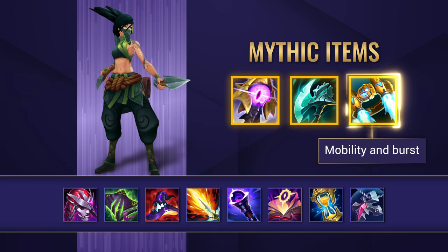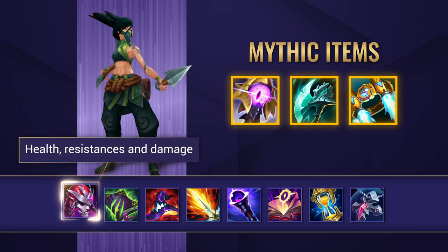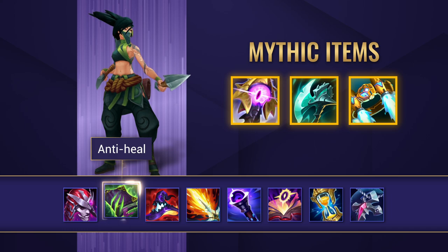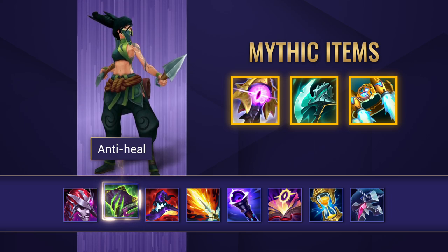Hextech Rocketbelt is also there for adding more mobility and a burst to your kit. Demonic Embrace is a pretty good item for Akali that gives a decent boost to your health and resistances while also bringing more damage. Morello gives even more health and of course Grievous Wounds, which can be super useful against healing compositions.